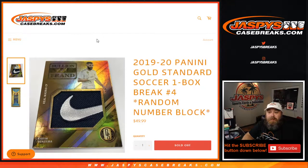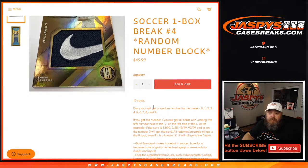Hi everyone, Sean with JaspysCaseBreaks.com here doing a 2019-20 Panini Gold Standard Soccer one-box break, number four, random number block style. So 10 spots sold — every spot will get a random number from the break, zero through nine.